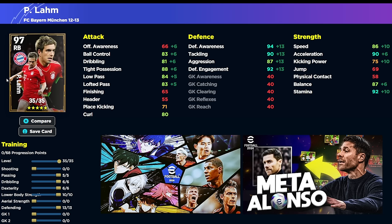90 acceleration, 92 stamina, 90 tackling, 92 defensive engagement, even a 94 defensive awareness with 88 tight possession for a right back. If you are playing him DMF, I think this build also works, but I would probably put his defense down just a smidge — max it out at maybe 11 and pop two more into speed. That's probably where I would go with it if I was going DMF. It is a very interesting card.